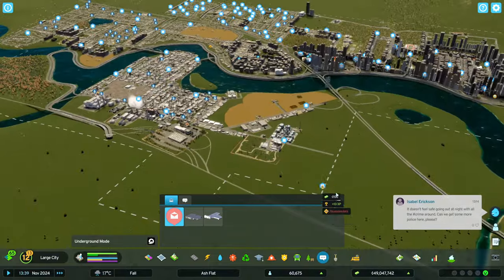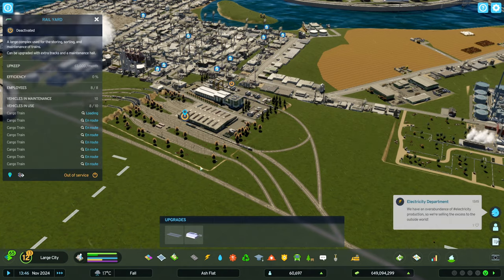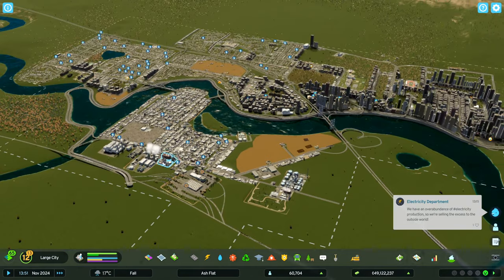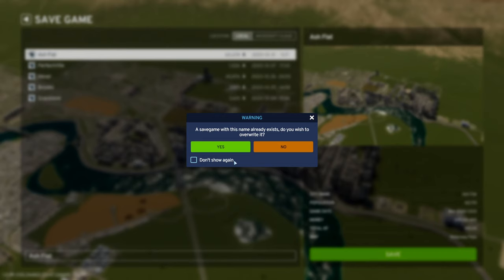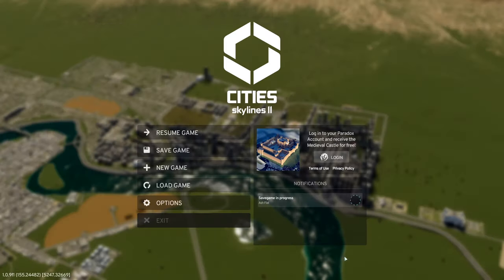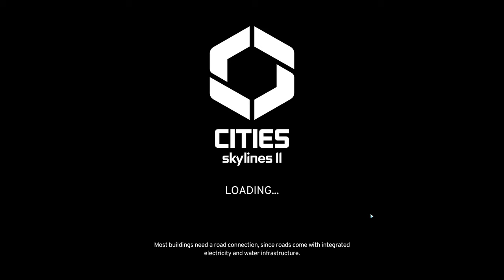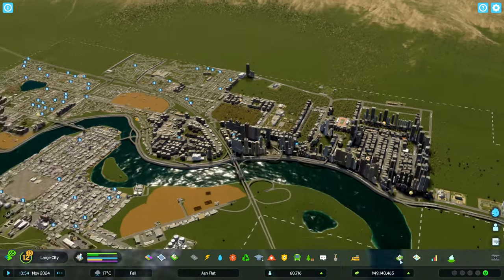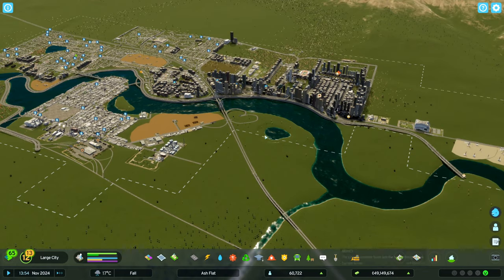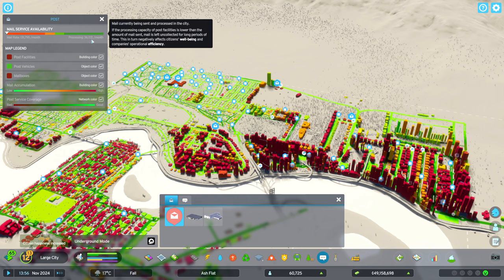The post offices are still not working. So do we need to turn off the rail yard? Let's see what happens if we turn that off too. We're going to save the game to Ash Flat and open it back up. Coming back in, we reset the city - it's at $75,000 an hour, slightly higher than last time. Is it going to continue to climb?